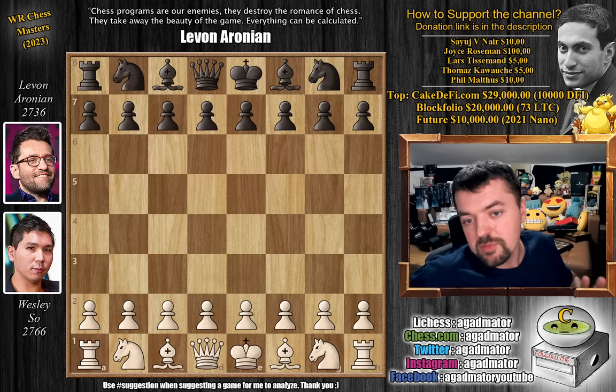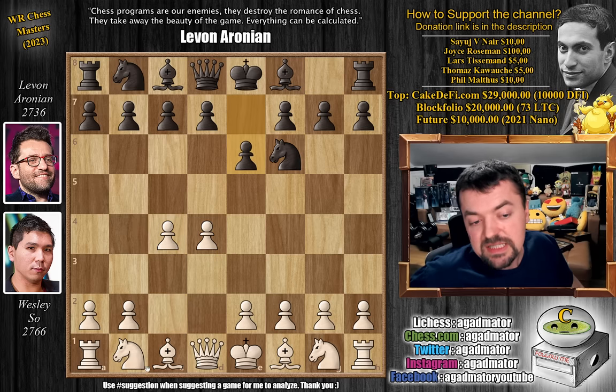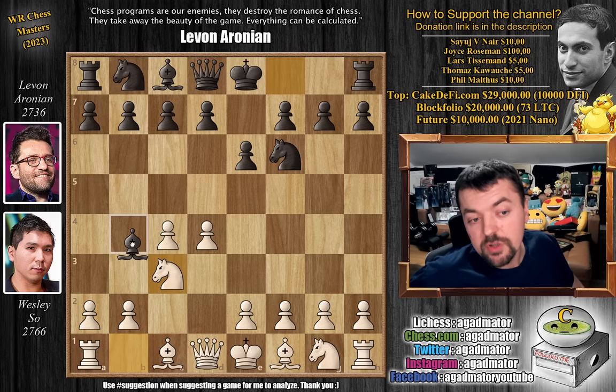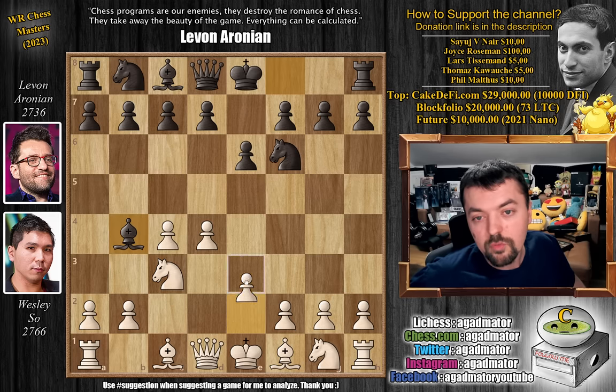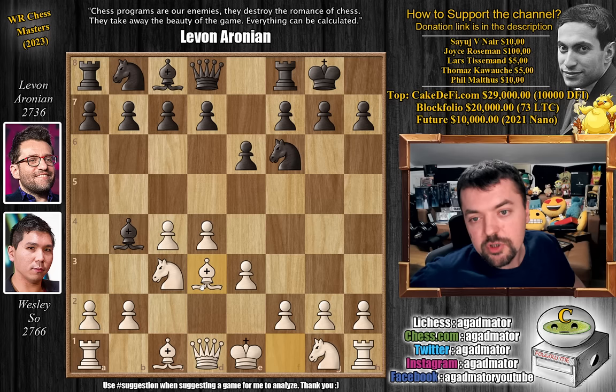Very exciting line of the Nimzo Indian. Wesley opens with pawn to d4. We have knight to f6, c4, e6, knight to c3, and Levon goes for the Nimzo Indian, bishop to b4. We have pawn to e3, castles, and Wesley goes for bishop to d3 — the bishop's attack against the Nimzo Indian.